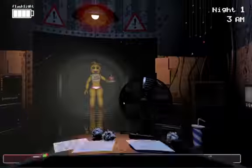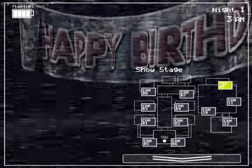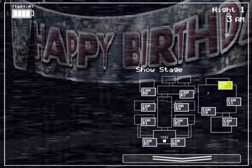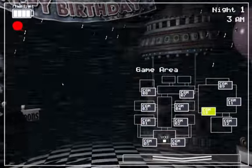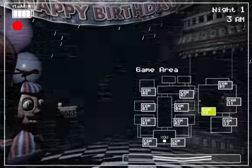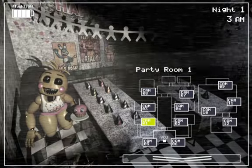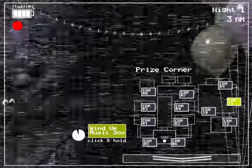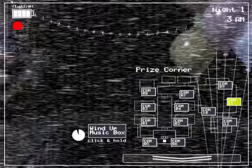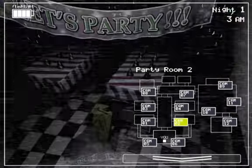He's probably in the hall. He's in the game area. Chica's gone — she's threatening to go in the vents. But it is okay. Once you hear the vent noise, check the left or right vent. Chica usually actually goes in here.